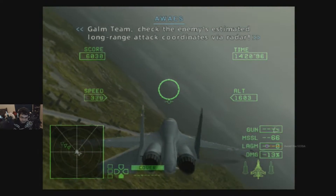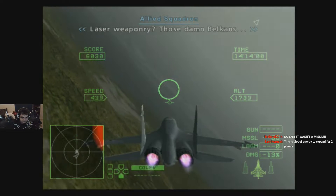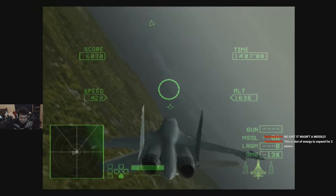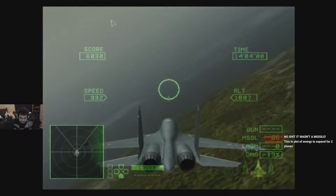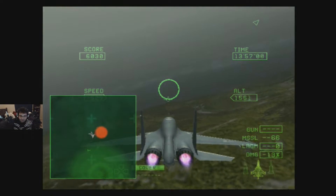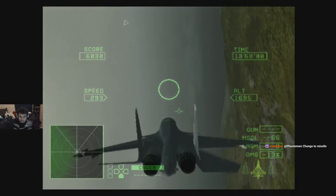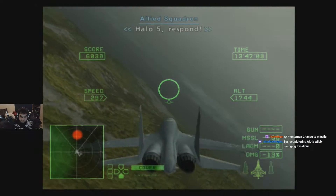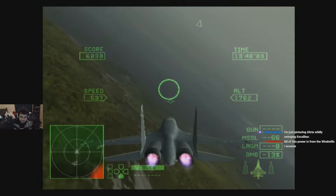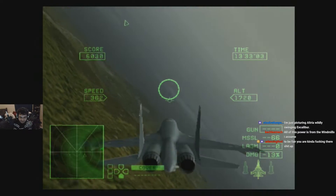Gov team, check the enemy's estimated long-range attack coordinates via radar. Laser weaponry? Go stand, Falcons. This is a lot of the country's energy reserves to be spending on two planes. But, you know, Belka — they wouldn't be Belka if they won the war. It's going to start firing now. This is going to be difficult because we're not going to be able to see it. Once we go into the ECM net, we're not going to be able to see it as easily.